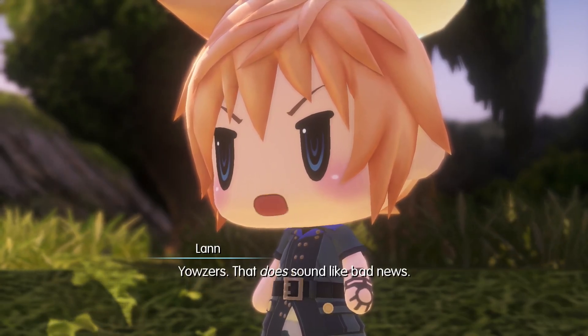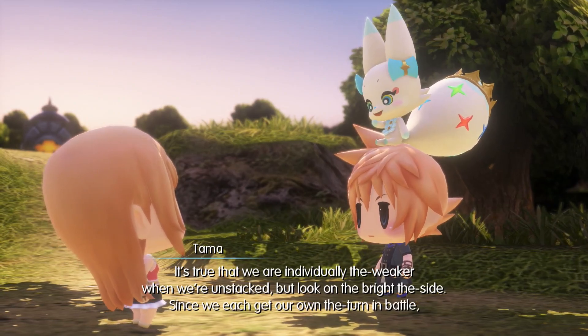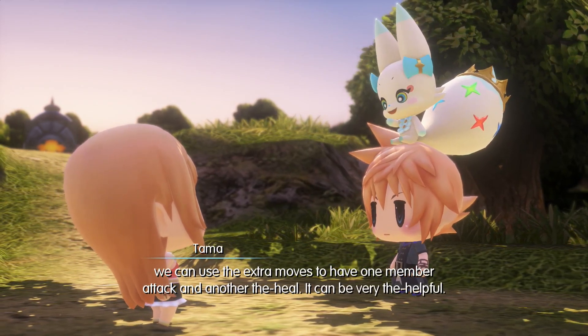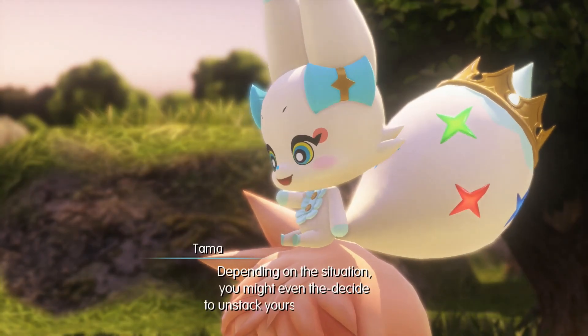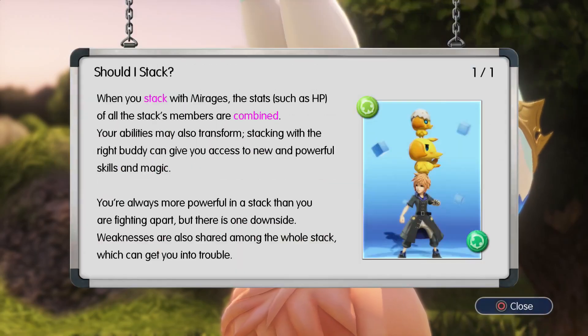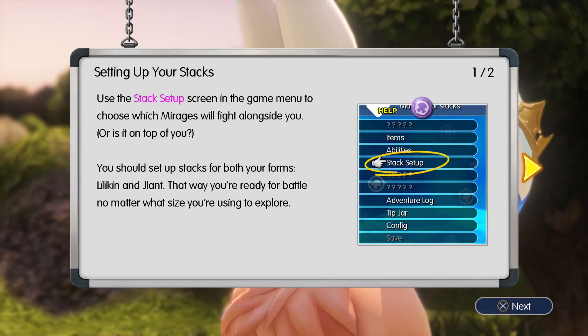It's true we are individually weaker when unstacked, but look on the bright side — since we each get our own turn in battle, we can have one member attack and another heal, which can be very helpful. You might even decide to unstack yourselves by choice. Should I stack? When you stack with mirages, stats such as HP of all stack members are combined and abilities may also transform. Stacking with the right buddy gives you access to new and powerful skills. Use the stack setup screen in the game menu to choose which mirages fight alongside you. You should set up stacks for both Lilikin and Giant forms.